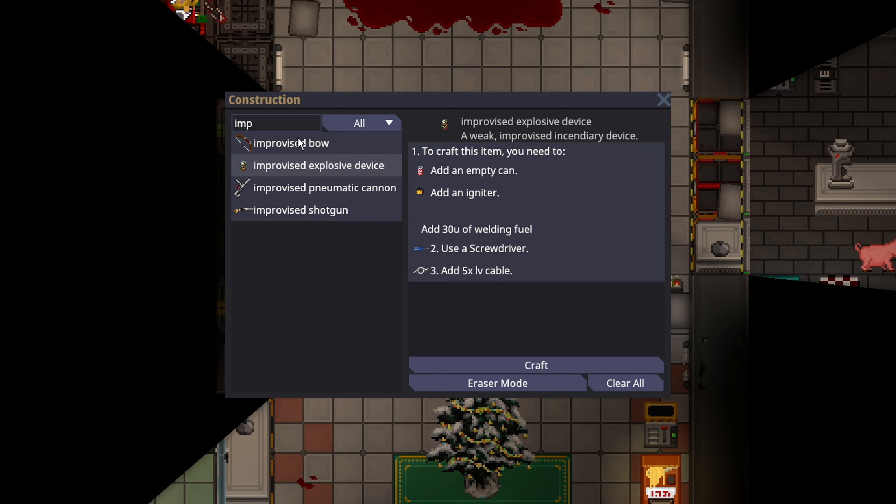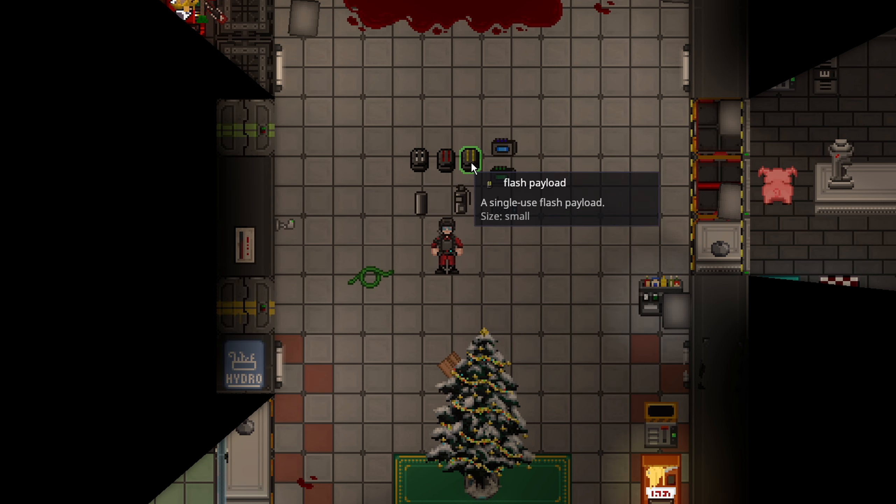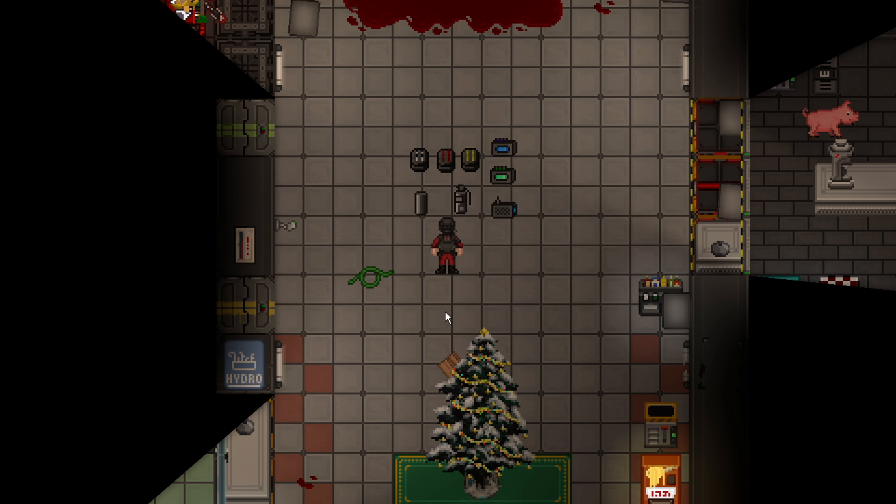There are modular grenades, which can be made in your crafting menu. You need a trigger and a payload, which science will have to make. Security can make the triggers, and security can make explosive and flash payloads if they have the tech for it. A flash payload is basically the same as just a flashbang. The chemical payload, which is really made by science, lets you put any reagent from a beaker into the payload. There are two beaker slots, so you can mix different chems together to make explosions or poison clouds.